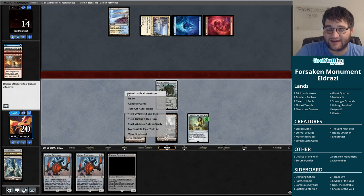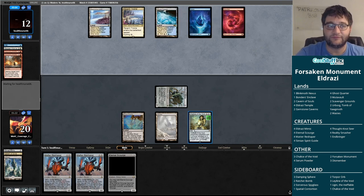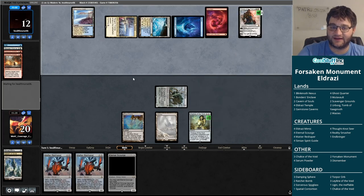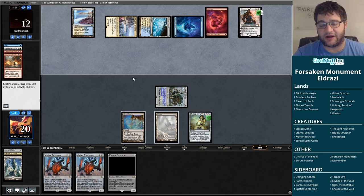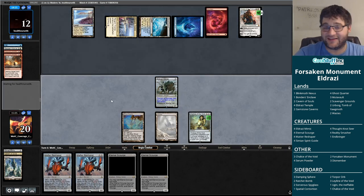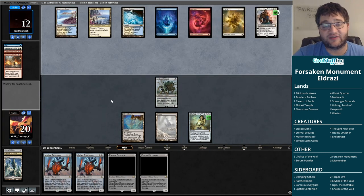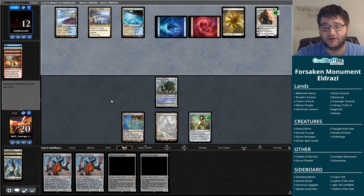That's a Ghost Quarter though, so I guess the game continues. This Eldrazi Mimic continues to do its work. Five mana from our opponent — we're going to need them to have a hand of all one drops. That's a Gideon. We're obviously miles behind our opponent right now, but if they slam something like Teferi the game's probably just over. Gideon doesn't end the game though, and we get another chance to draw here and find these Eternal Scourges. It's conceivable, at least. We can be hopeful that our opponent's hand is lands and one-drop spells.